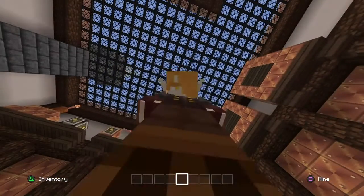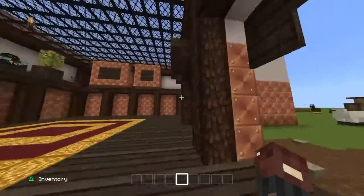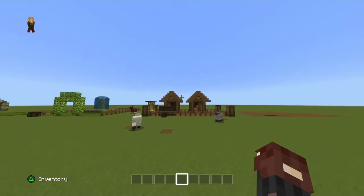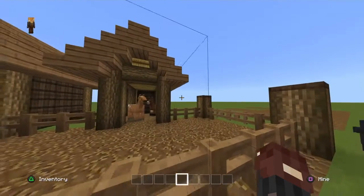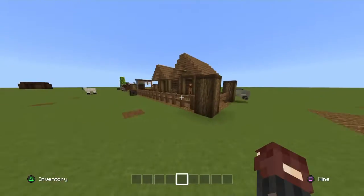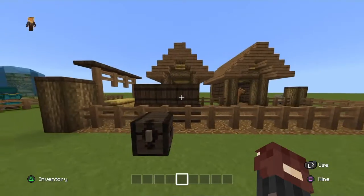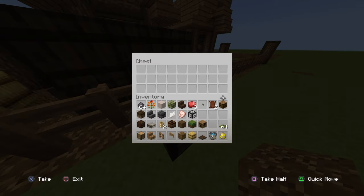Okay, now we're gonna start the video. Here is your first build: a beautiful horse pen - just a really good horse pen. Let's see what it's made of: some oak logs, oak fence, oak fence gate, rooted dirt, hay bale, spruce trapdoor, water bucket, and of course horses.